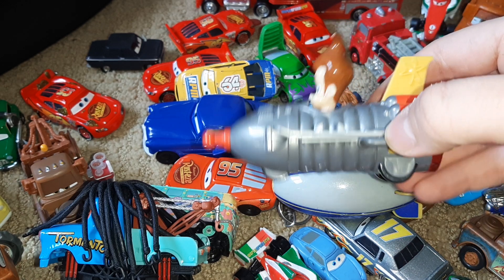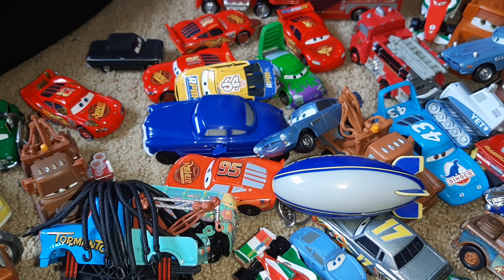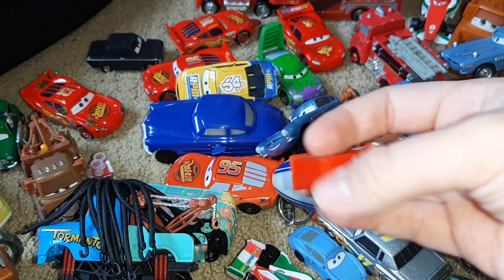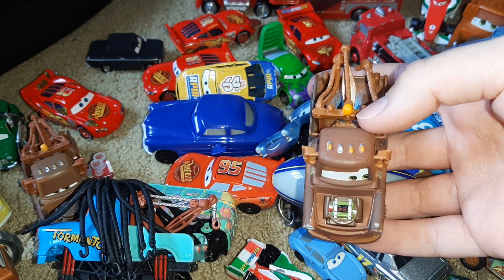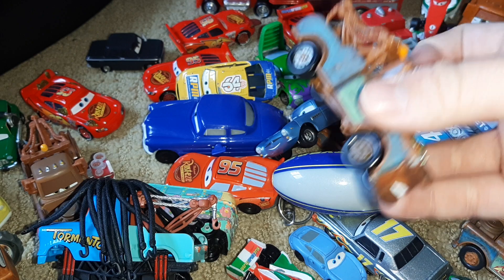Oh, here's something random that was in the box — this is Jimmy Neutron. I don't know why he was in there, but he is. Here's just a piece for Lightning McQueen — before Guido did his tires. Here is Mater with a time bomb at two seconds from Cars 2.